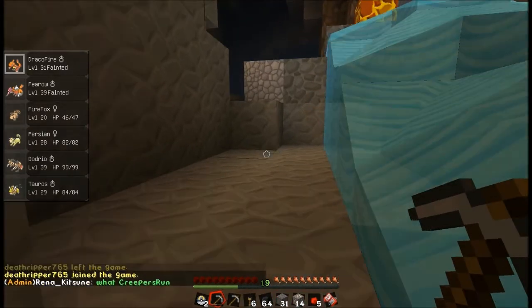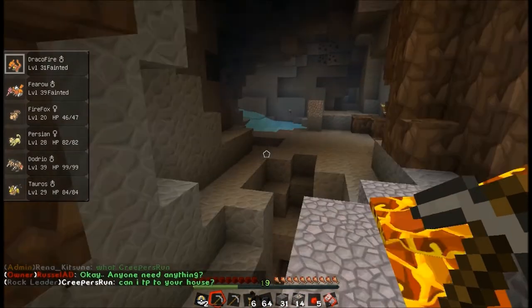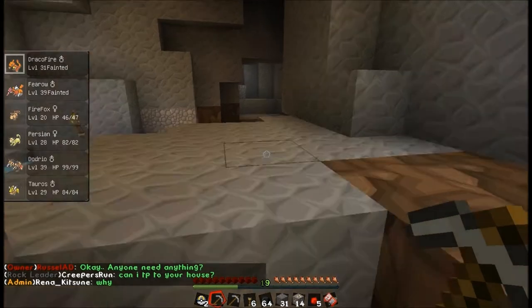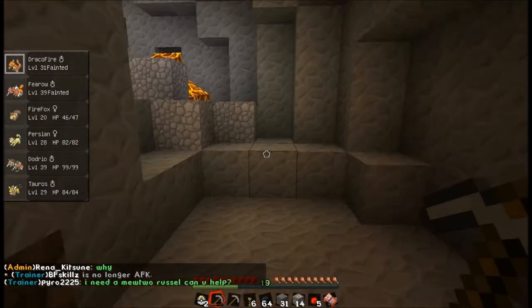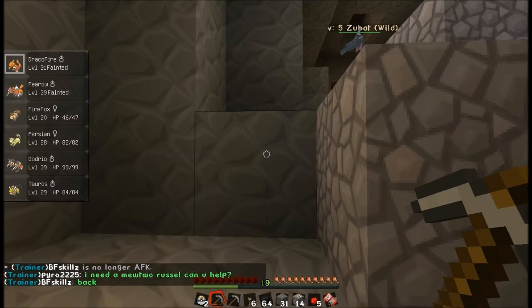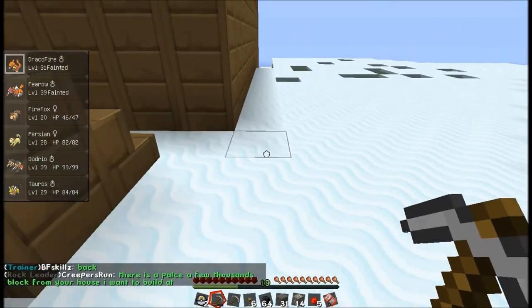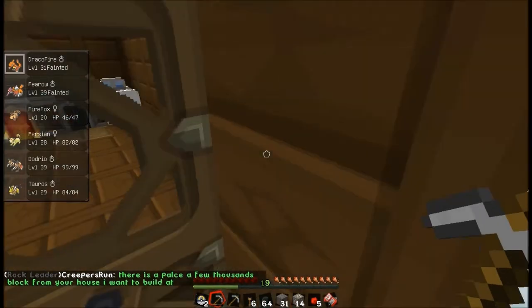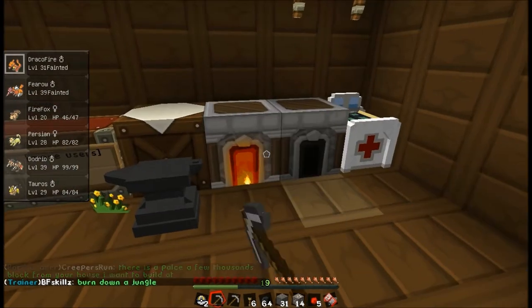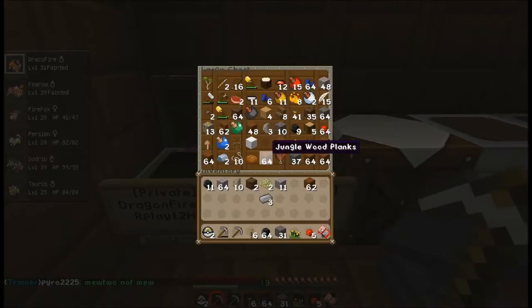Whoa, there's a lot of trees near our house now. Yeah, every sapling I picked up I placed down around our house. Alright, I'm gonna go look for a different cave. I think I'm gonna go slash home and put this iron in the furnace. We should probably stop by that Poke Center near our house and go to the PC and the trading machine so I can give you some Pokemon.